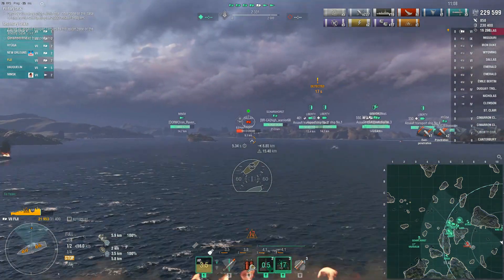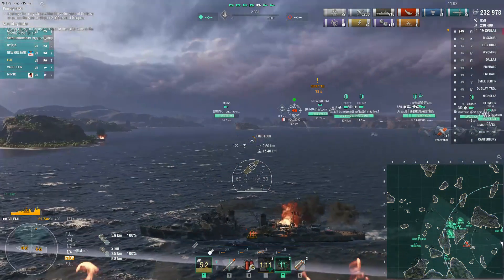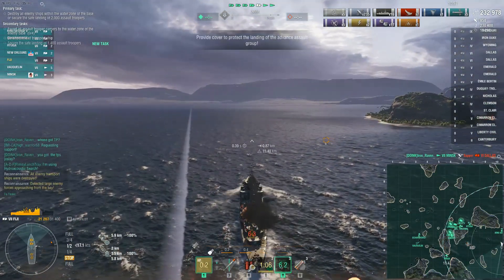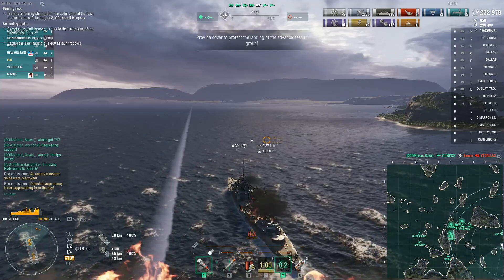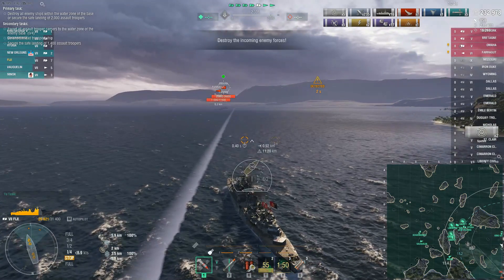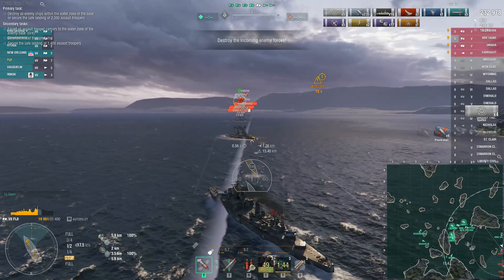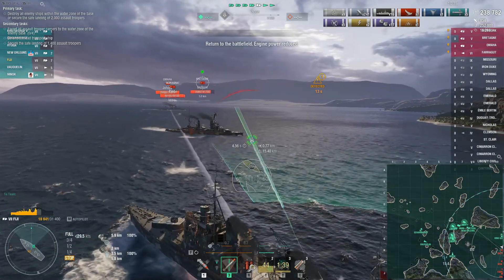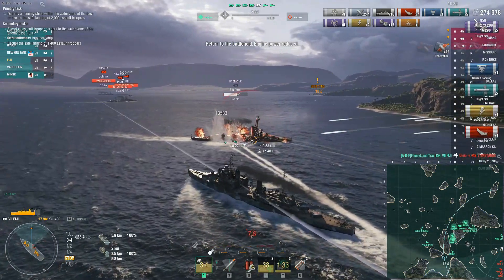Now basically I'm setting up for the enemy destroyer that is going to spawn in front of us, but there's also going to be a battleship that spawns here — it hasn't been triggered yet. This is where the timing comes in. Here we go — you can see we're really close to this Bretagne, and now we're simply going to launch our torpedoes and single launch them. That is what's best to do here. We get a salvo off into his side — 11,000 — means he should be dead.